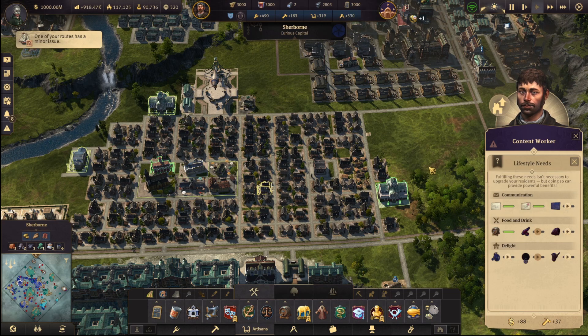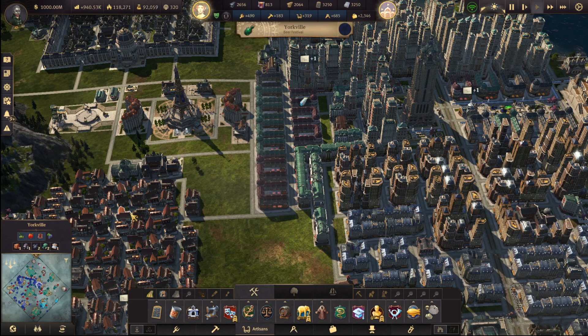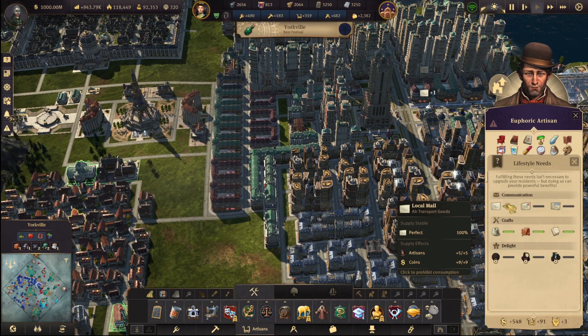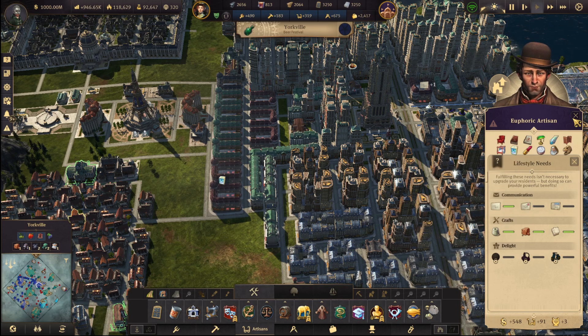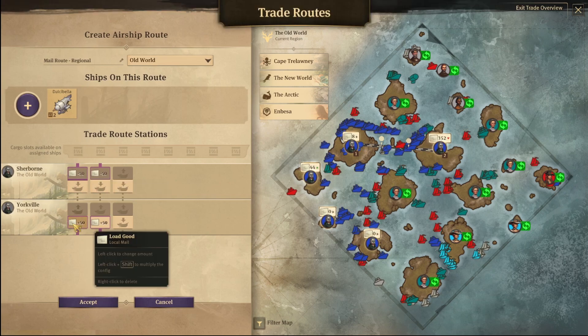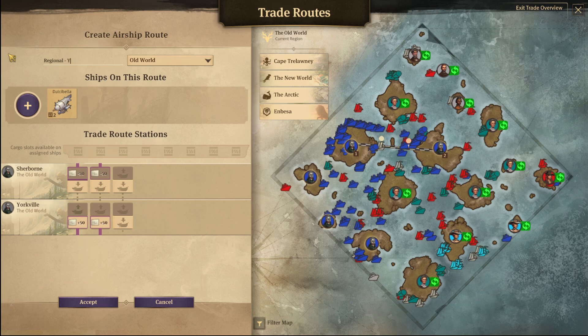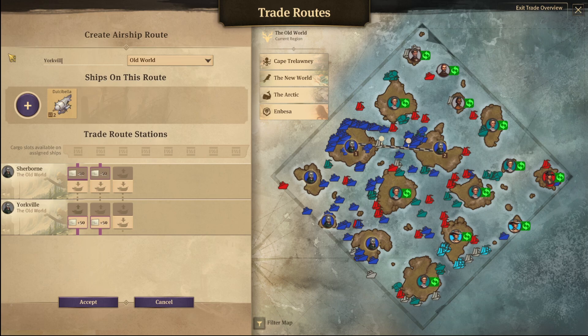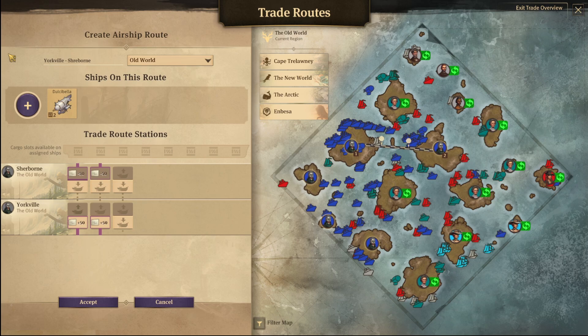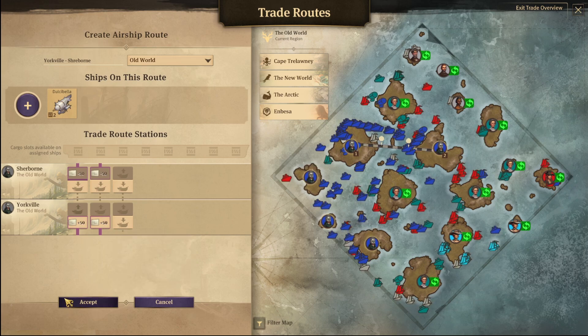I'm not entirely sure what's happening, to be honest. But if I go back here and look at local — okay, I think I know what's happening. This one is picking up. Regional: Yorkville to Sherbourne. Okay, pick it up, deliver it there — so that becomes regional for them.